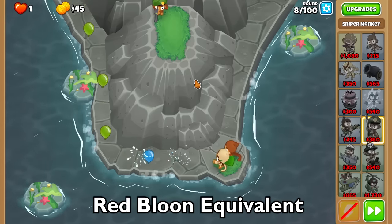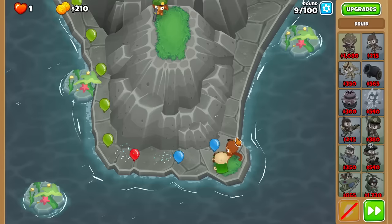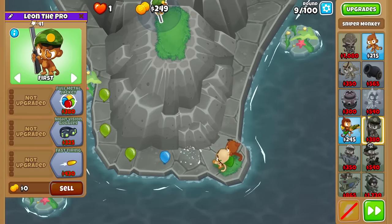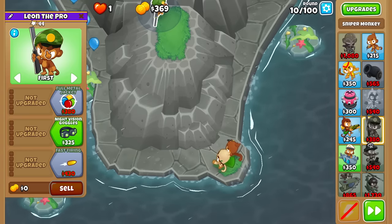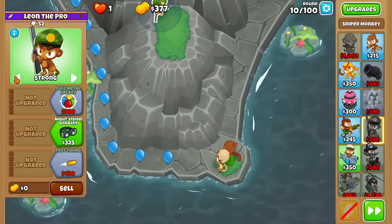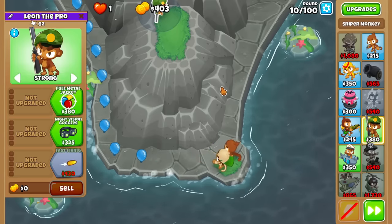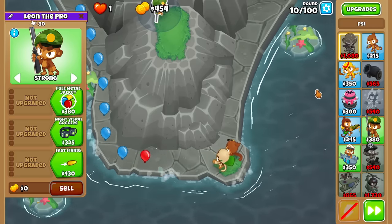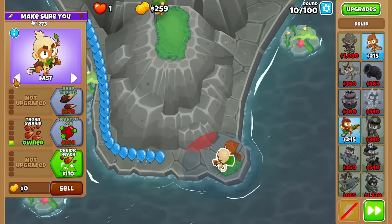RBE stands for Red Balloon Equivalent. I've probably used that term in multiple videos before and some people probably don't know what it is. Basically it's the Red Balloon Equivalent - how many pops slash damage it'll take. A ZMG is 16,000 RBE, meaning you need to pop 16,000 Red Balloon Equivalents to equal the damage of a ZMG. Basically: one-shot blimps, clear out a big chunk of balloons, and then let our Carpura Spikes deal with the rest.